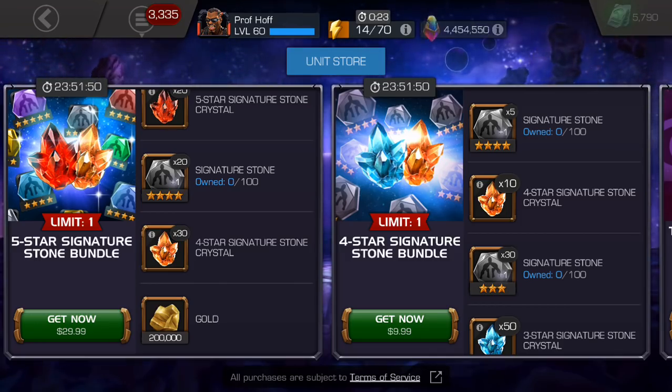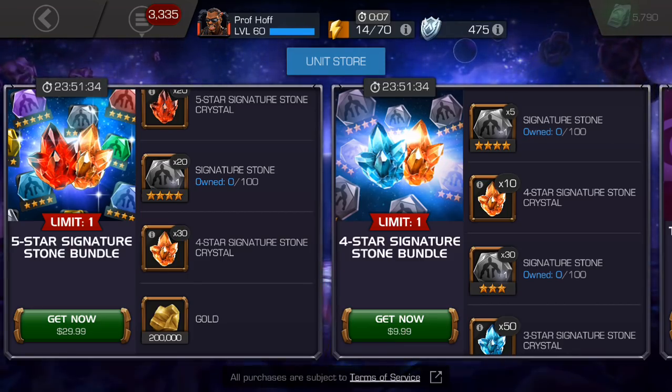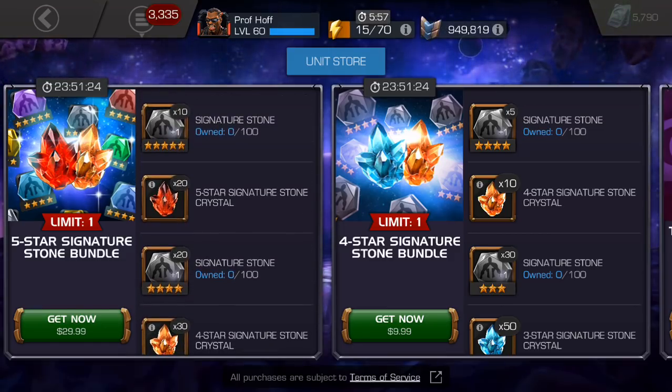$30, given how many trash offers we've seen for more than $30 — give us $30 for one and a half four star crystals, like Falcon and half a Hulkbuster. Compare that value to 20 generic signature stones for a four star, 30 class-based stones, 200,000 gold, and most importantly the ten generic stones on a five star and 20 class-based. This is such a solid deal.